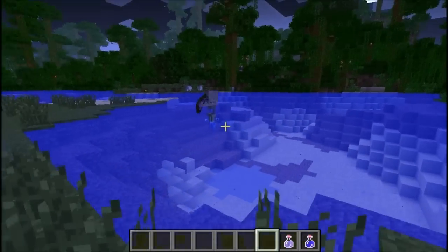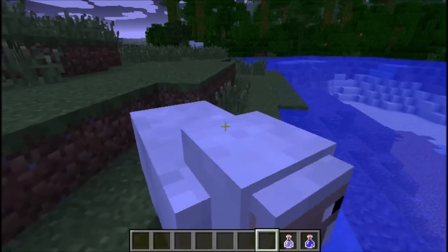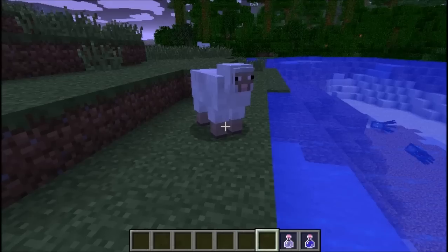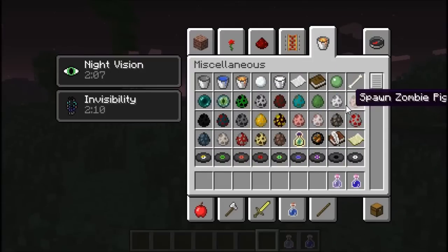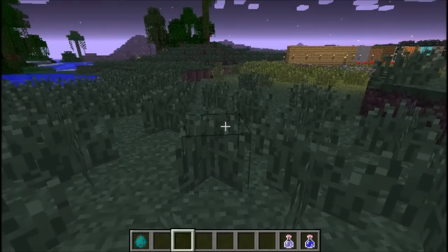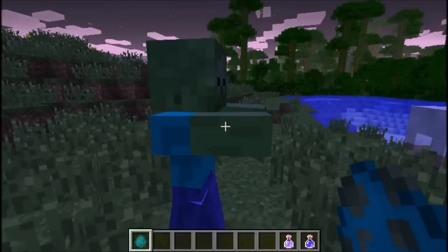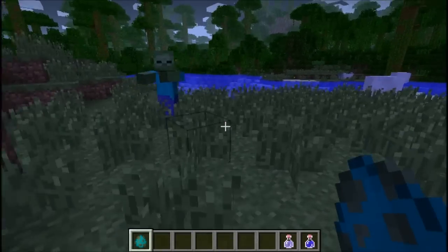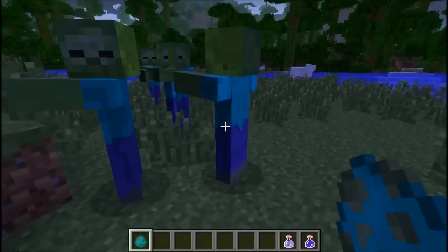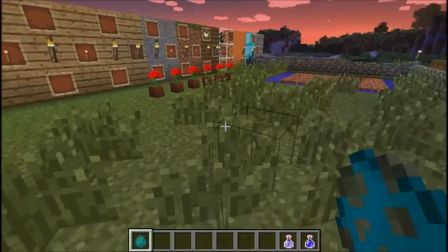Yeah, you don't see me. Do the sheep see me? I want to test something here really quick. Let's spawn a zombie. We're going to spawn a zombie here. He doesn't - do you see me? I guess I'm still invisible and they don't see me. But he's looking at me. They see me. So I'm not sure if this invisibility really works yet, but you guys let me know.